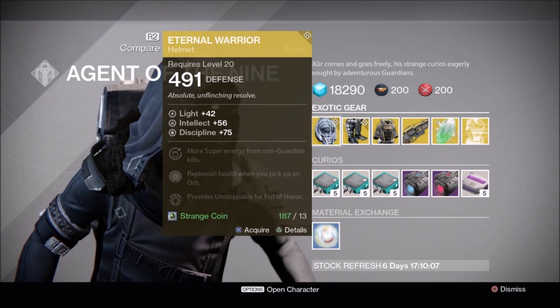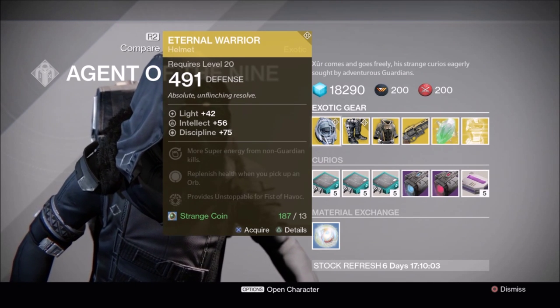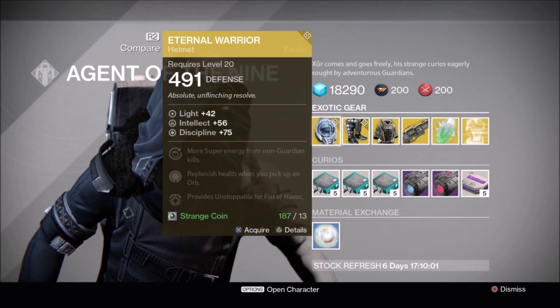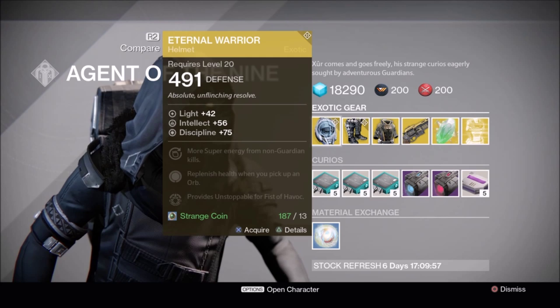Titans, you get the Eternal Warrior Helmet with an intellect of 56 and discipline of 75. This is not a must-have exotic, but it does have Inverse Shadow to increase super energy from non-guardian kills.